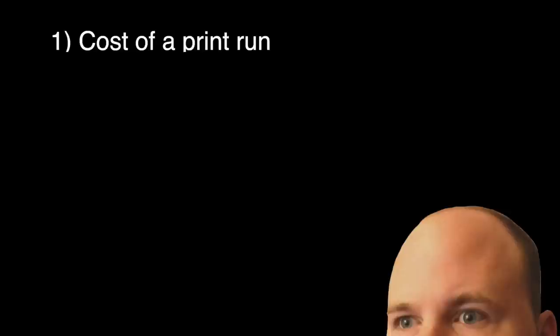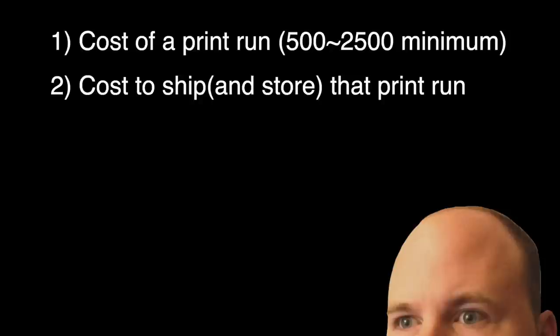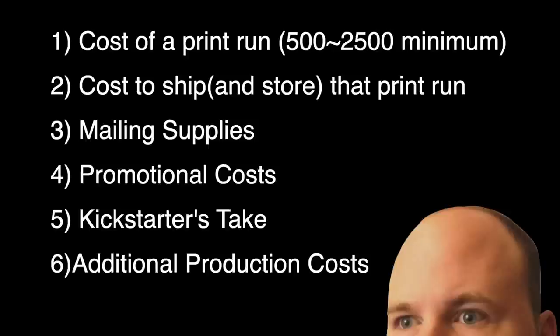When it comes to calculating the total you should be going for on your Kickstarter, you should account for everything: the cost of doing a decently sized print run — usually at least 500 to 2,500 pieces being the normal minimum — shipping the print run from the factory to your location along with any storage rental if the order is big enough, mailing supplies, promotional costs, crowdfunding fees, artist and writing fees that are currently unfinished, and roughly a 10% contingency should anything fluctuate between the time you make the Kickstarter and the time you start paying money.